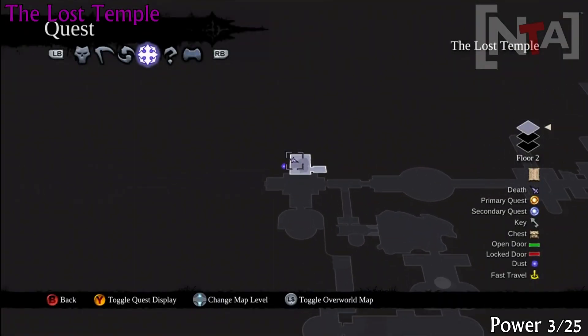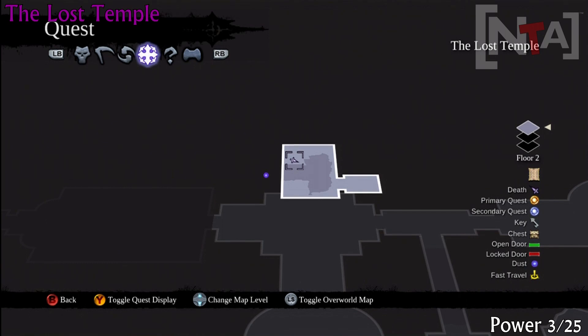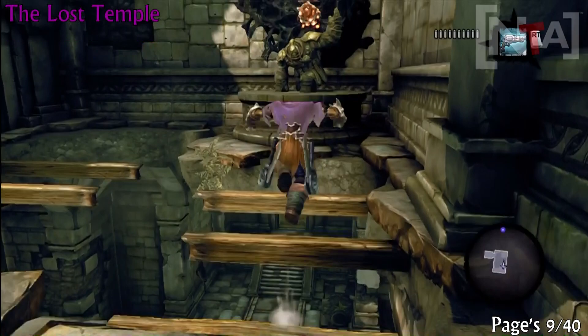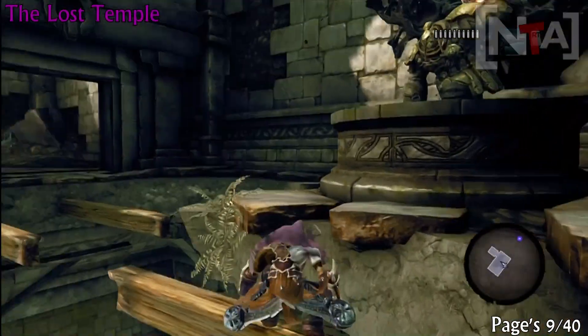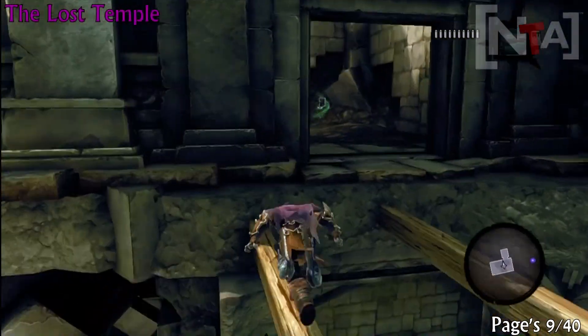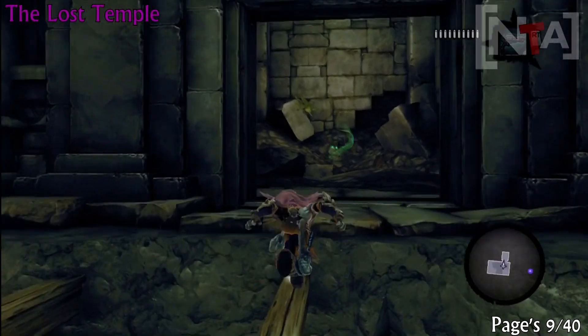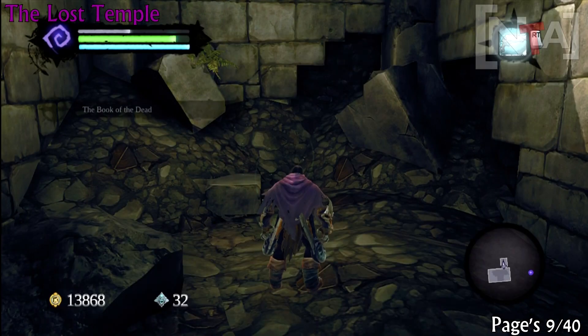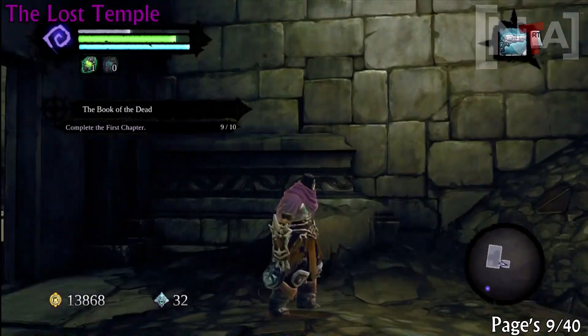Okay, in exactly the same area you'll find page number 9. Now you want to jump over or onto the beams and you'll see the page just standing in that doorway there.